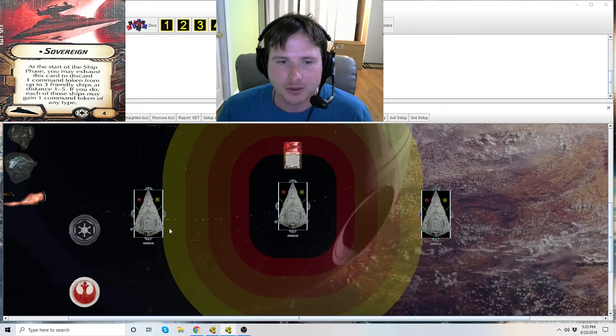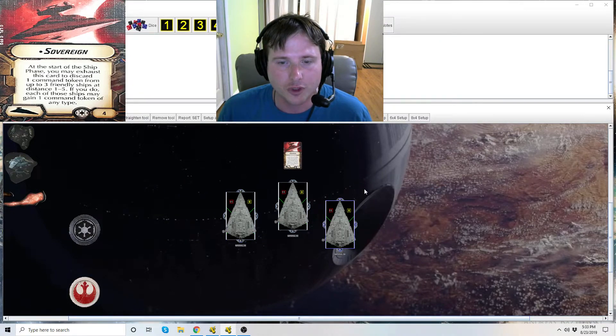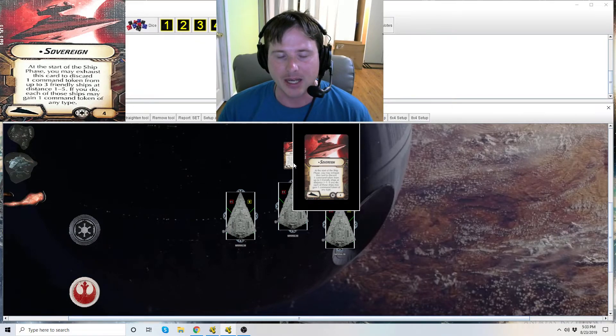You could also see Sovereign in Thrawn fleets — if you double dial to navigate and you've got a navigation token, maybe you need to turn that into something else. Sovereign gives you minor flexibility in exchanging tokens that aren't as useful for tokens that will be more useful, or to set up fleet commands when you couldn't take the concentrate fire token for whatever reason and you have another token you can ditch and replace.